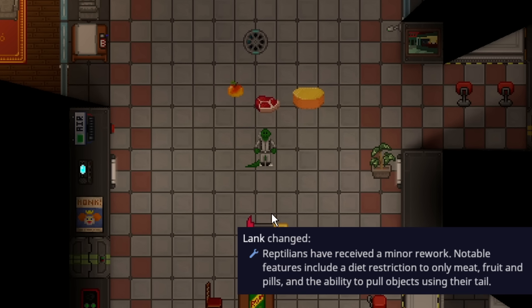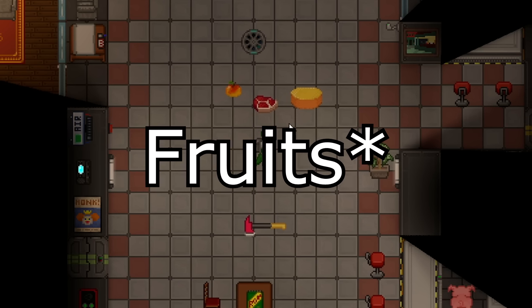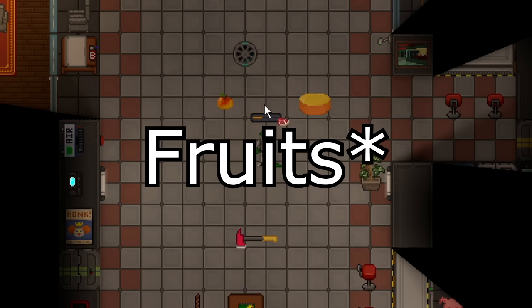Lizards have received a little rework. The most notable things are their diet restrictions now. They can only eat things like meat and apples, so they can't eat cheese, but they can eat meat no problem.